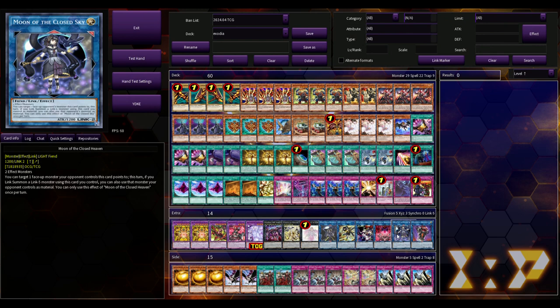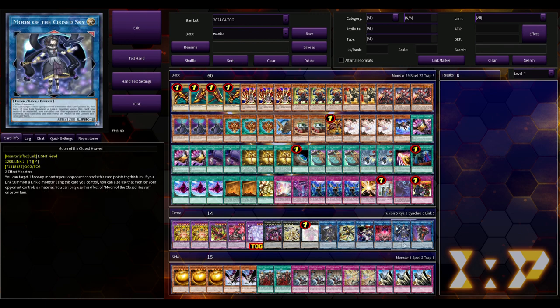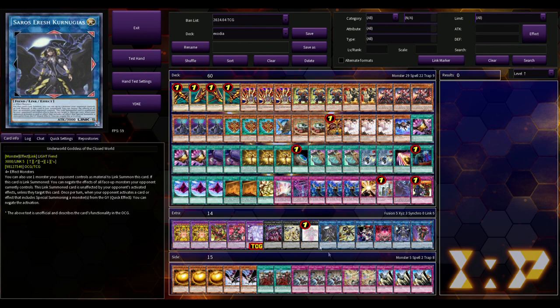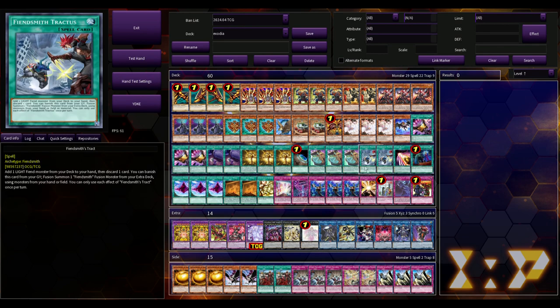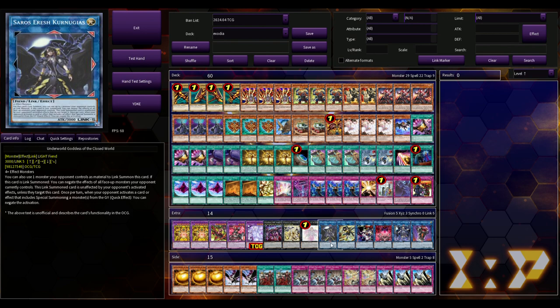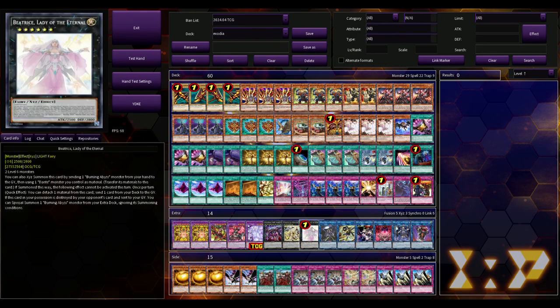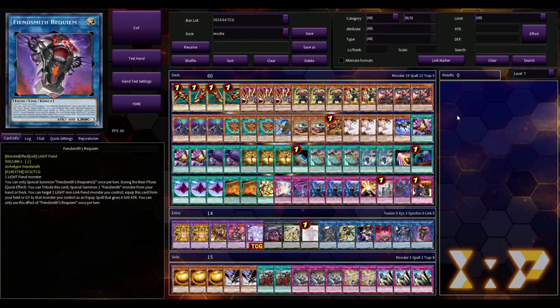We're playing one Little Knight, one Silhouette Rabbit, one Sequence, one Requiem, one Closed Heaven, and I'm messing around with Underworld Goddess. You have extra deck space if you're not playing Super Poly targets, so why not use it as a backup plan: use Moon of the Closed Heaven to target one of the opponent's monsters, then make Underworld Goddess. You use two monsters on your side of the field with Closed Heaven, then two monsters on the opponent's side — one from the Closed Heaven effect and one from Underworld's effect — and you suck up two of the opponent's monsters. Really interesting interaction that never comes up since everyone uses it for Fiendsmith combos.